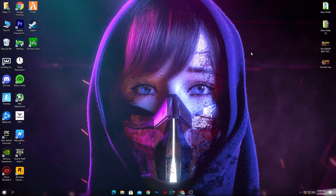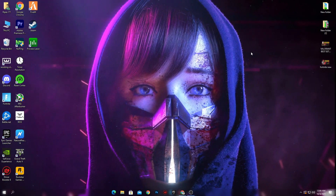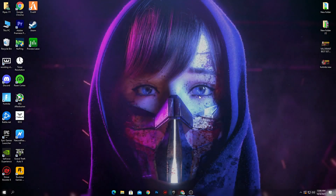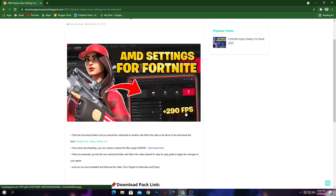After doing all of the AMD Radeon control panel settings on your PC, we are now going to do some optimization settings for Fortnite and some AMD Radeon GPU optimization. For that, you need to download a boost pack for your AMD Radeon — the link for that boost pack is in the description.